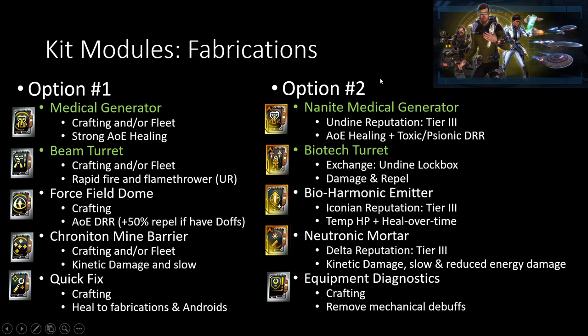For fabrications, there are definitely a lot of them to think about. Medical Generator is the overall better one for you. In the Bug Hunt and Undine Infiltration missions, you're better off going with a Nanite Medical Generator. However, if you're not a fan of upgrading at all, this one already starts at Epic Mark XII, while the Nanite version you have to get off of the Exchange or the Fleet to make it comparable. So depending upon your circumstances, you might still go for a Nanite overall instead of a Medical Generator.